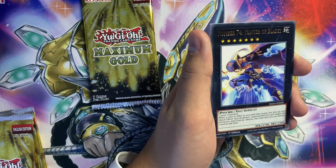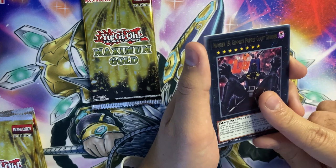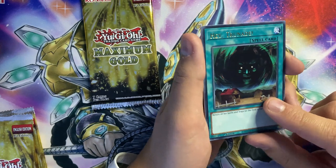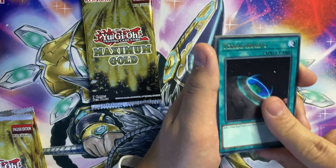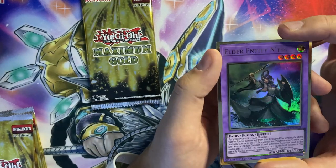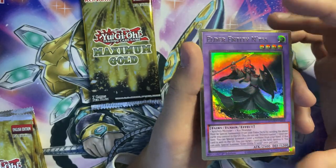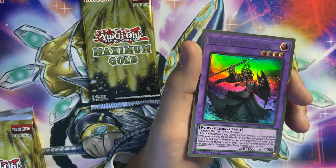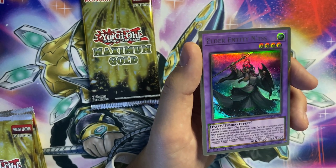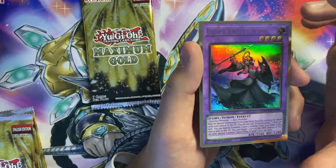Foolish Burial, Master of Blades, Number 15 Gimmick Puppet Giant Grinder. Hey Trunade! Another Terraforming. And Ntis — needed a reprint, it was getting a bit pricey and there were fewer of them going about, especially for people who want to pick up Dogmatika or counter Dogmatika. It definitely helps out a certain clientele having Ntis reprinted. And yes — we got Eldlich the Golden Lord!